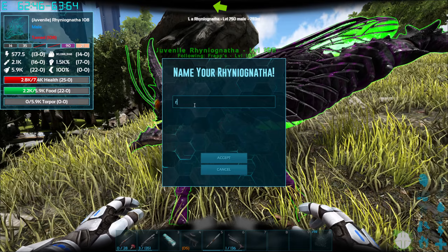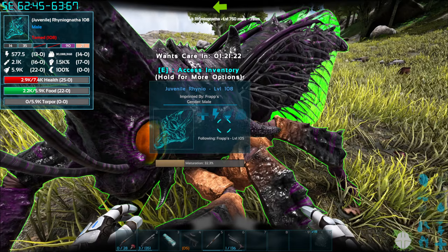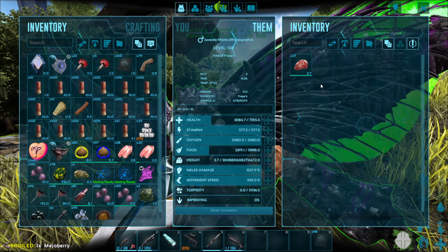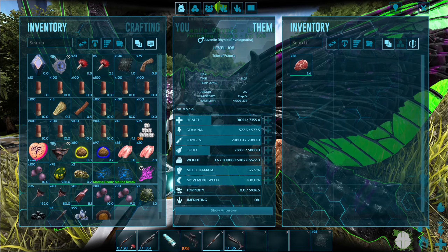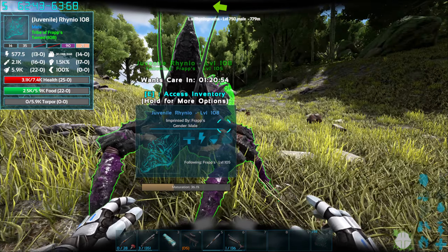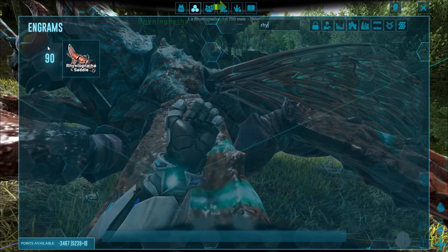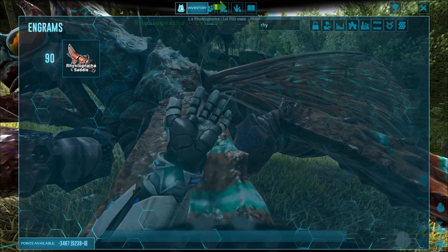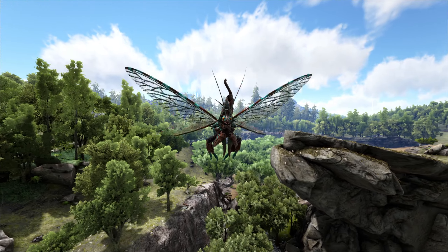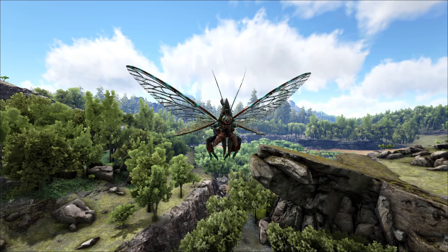Then obviously you just do the standard kind of raising process that is there in ARK. From the start, it will also be 30% raised. You'll also probably want to give it something to eat because you don't want this thing to die after all the effort that you've just been through taming it. The Rhino Ganata is quite a late game creature with its saddle at level 90. And that is how to tame a Rhino Ganata the quickest and easiest way. I hope you enjoyed and I will see you all in the next one.